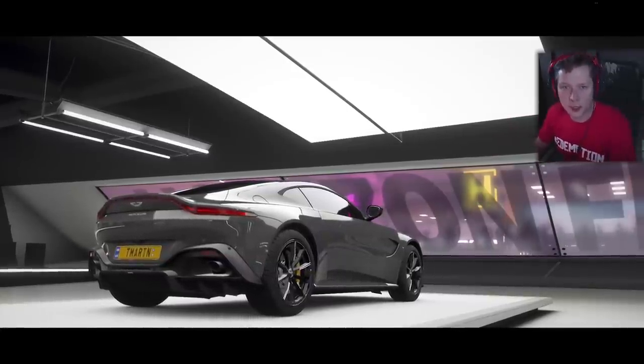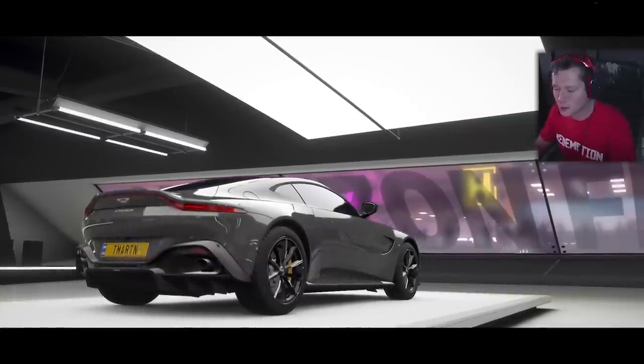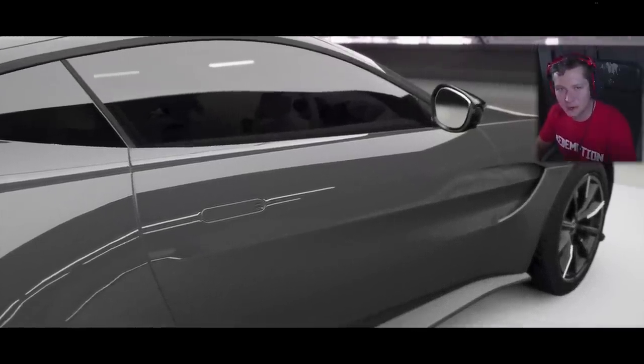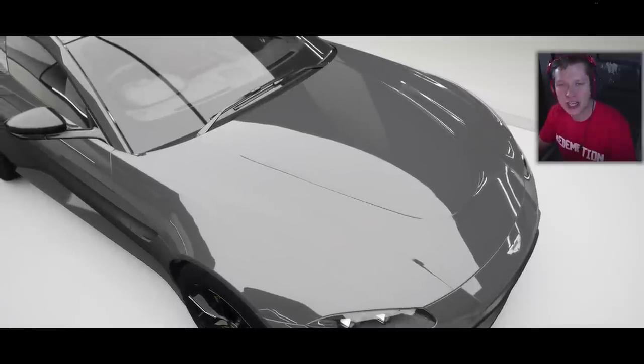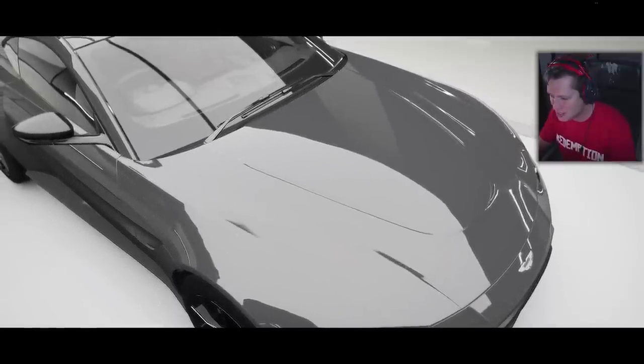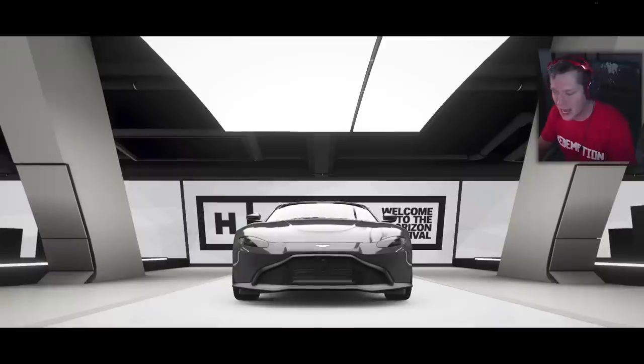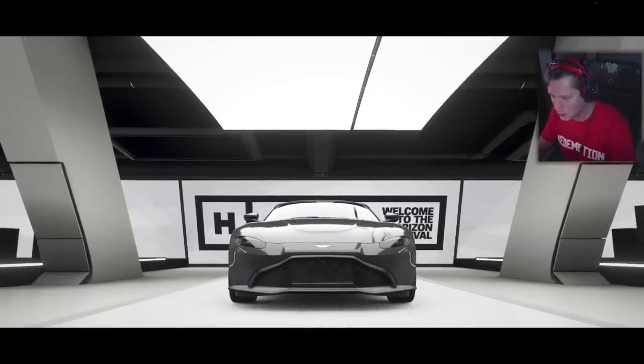What's up guys and welcome back to Forza Horizon 4. We're still here on Fortune Island and we are gonna be checking out a brand new beauty in this episode. This is a 2018 Aston Martin Vantage, one of the newest Aston Martins on the street and pretty a radical redesign. Definitely a different look here.